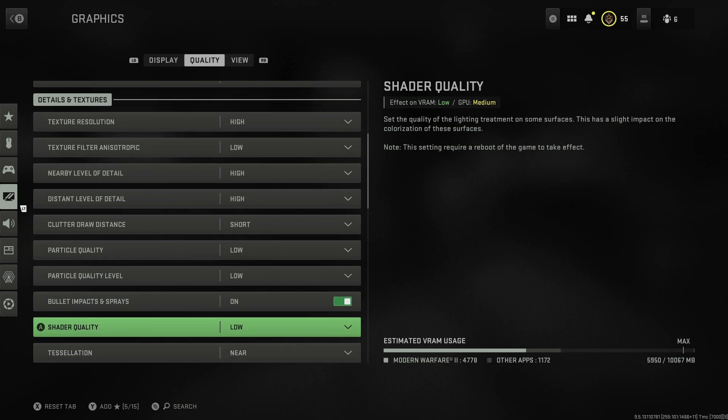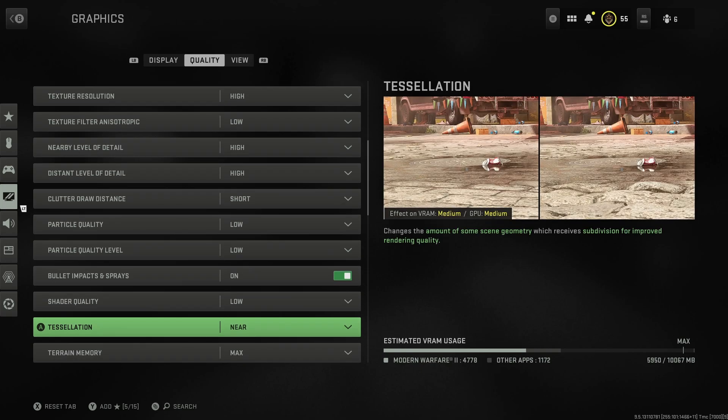Shader quality I've put on low - you do have to reinstall shaders every time you change this setting, which makes it annoying to test. I do gain a lot of frames by leaving it on low, even though it has a slight impact on the colorization of surfaces and lighting interactions. Tessellation I put on near - I wouldn't turn this off, as it makes the ground look a lot nicer when you're prone, but you don't really need far tessellation.